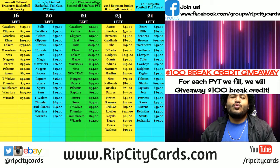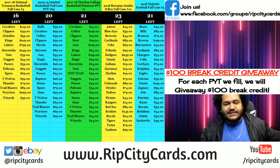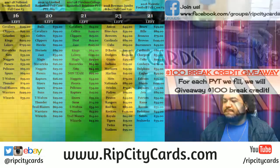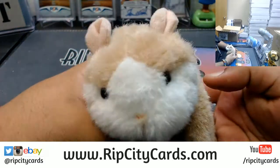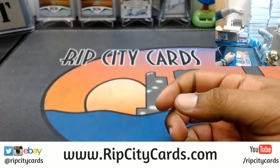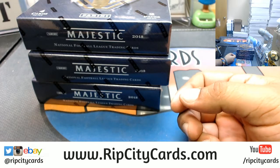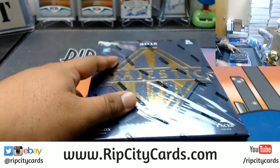What it do everybody, Cardboard Moses here. Welcome to 2018 Majestic Football half case break number 10. As always, good luck to you all. Let's see what we got here — three boxes to finish out the case. Good luck everybody.